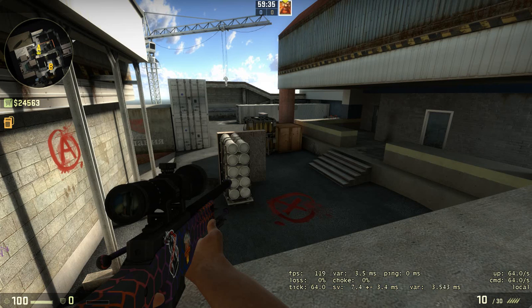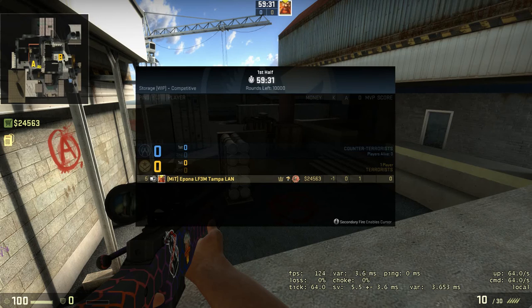Hello everyone. Today is June 30th and tonight's ready community night map is DE_storage. In this video we will be discussing the A bomb site and also one execute that you can perform to try to take over the A bomb site as a terrorist.